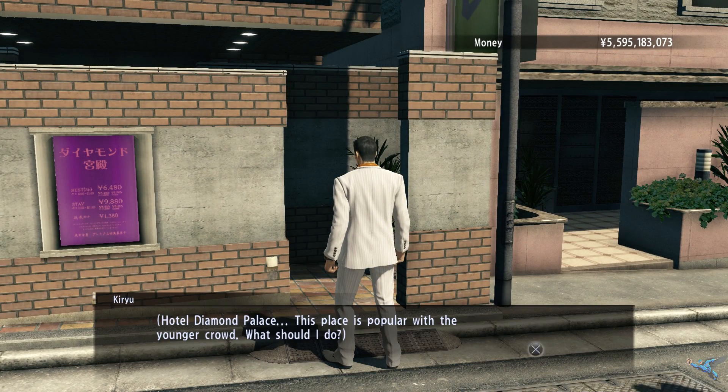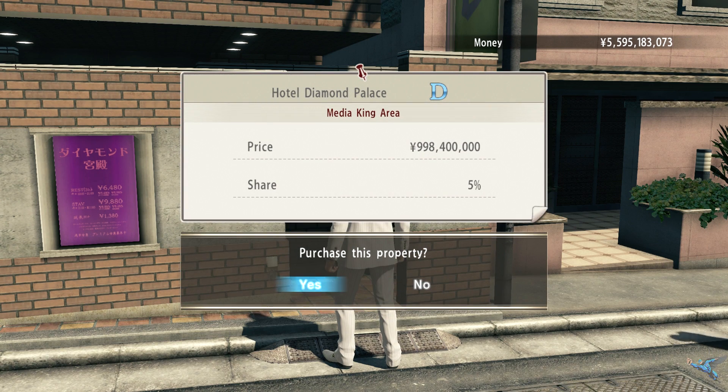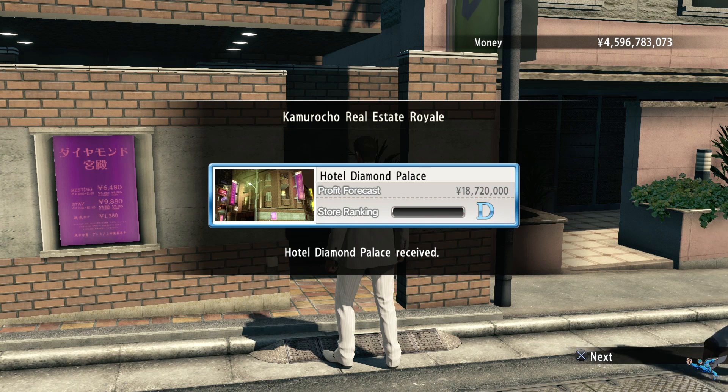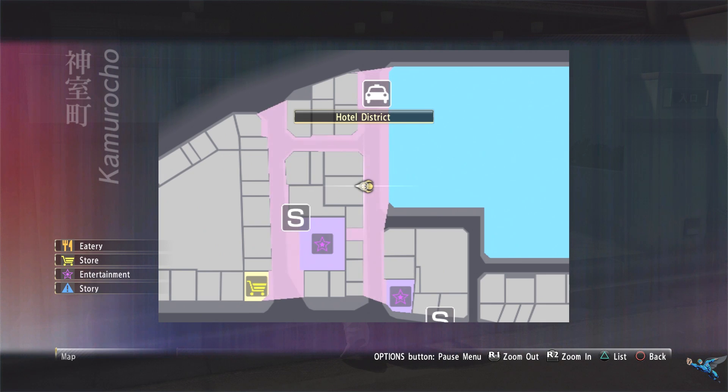Across the street from the last hotel, while still in the hotel district, you can get a place called the Hotel Diamond Palace. It'll run you nine hundred and ninety-eight million and increase your ownership of the area by another five percent.